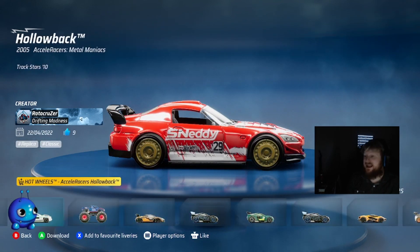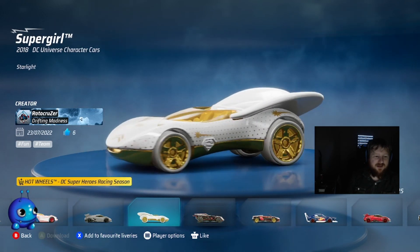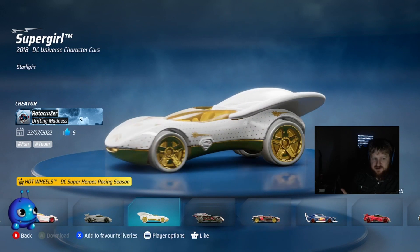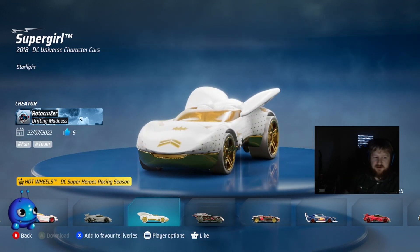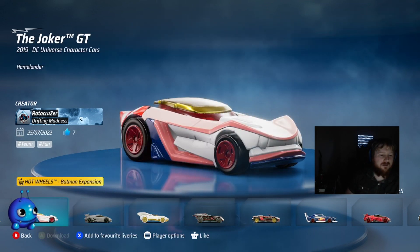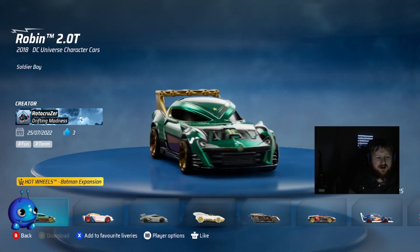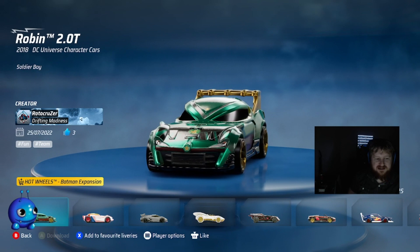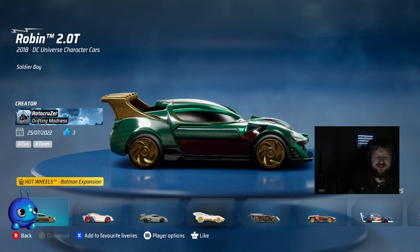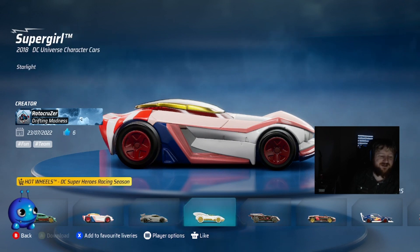These Boys ones are just next level. Like the Stargirl — they work in the way that Hot Wheels models do: it doesn't necessarily look like the character, but it captures the essence of that character and slaps it on a car, which I love for character cars. This one's designed to look like the character but really just captures the essence — the helmet design, the coloring, everything. It's just such great work.